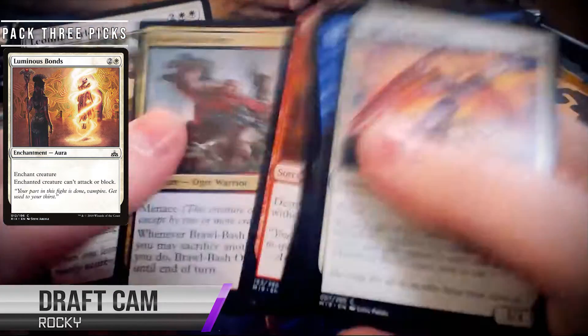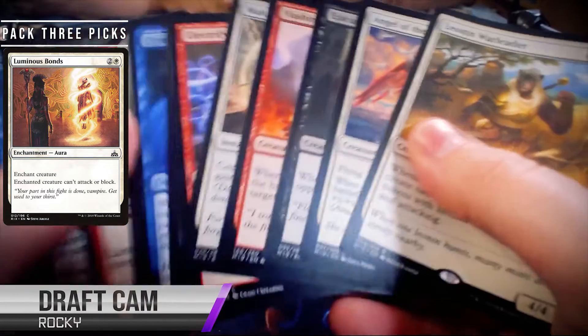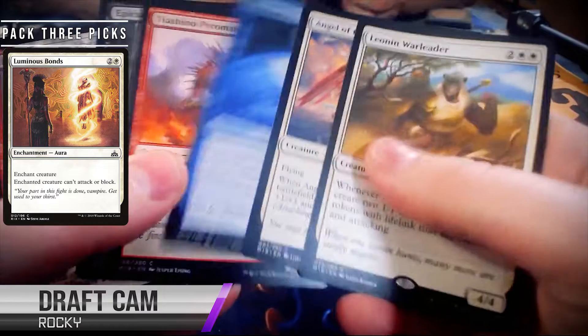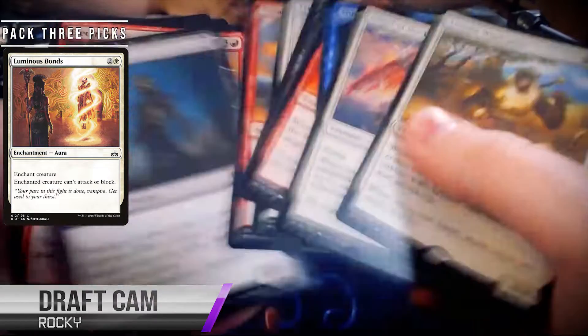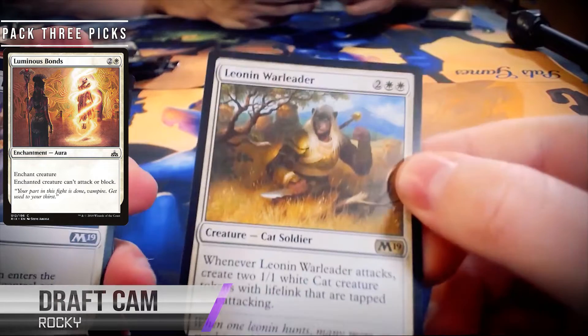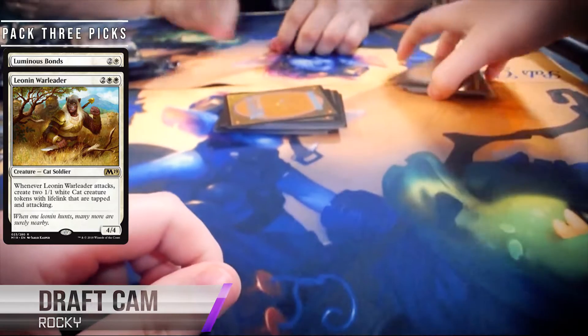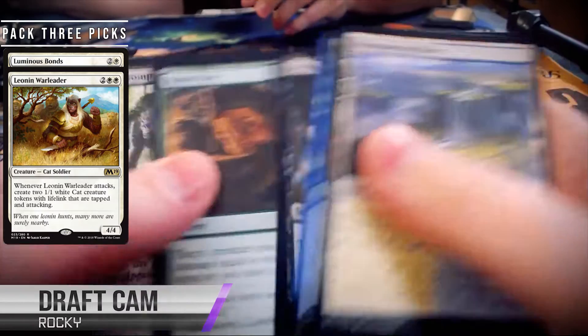We see two pretty great cards — the Eparchy of Blood and the Union War Leader. It's Hero of Bladehold, but it's a cat. It's not exactly Hero of Bladehold, but that's the closest analogy. Hero of Bladehold was a strong card in Standard, let alone in Draft. It just produces so much value by doing the thing a 4/4 wants to do anyway, which is turn sideways and get into combat. I'm picturing my own cats at home holding a sword, and it was not a good mental image.